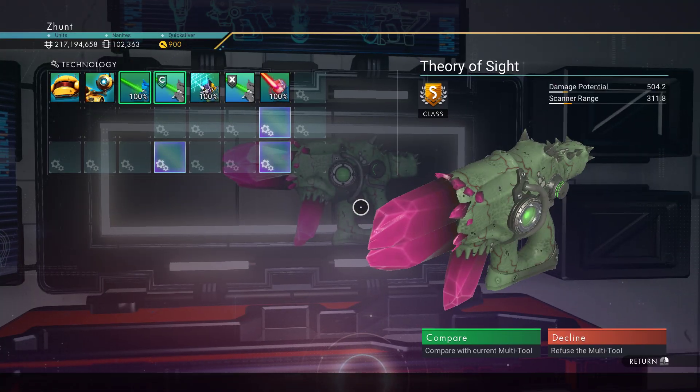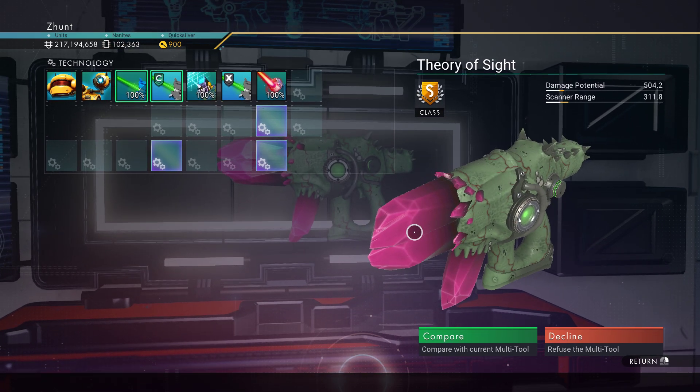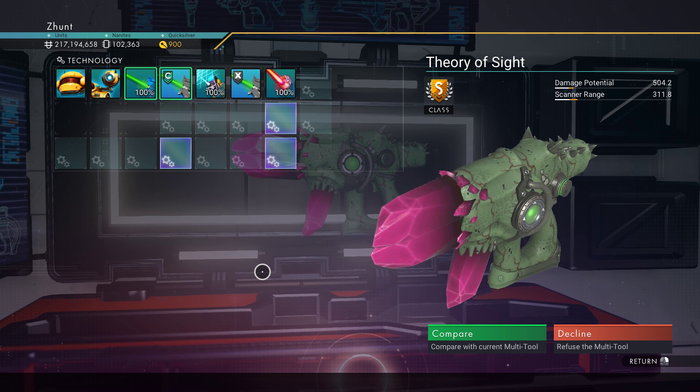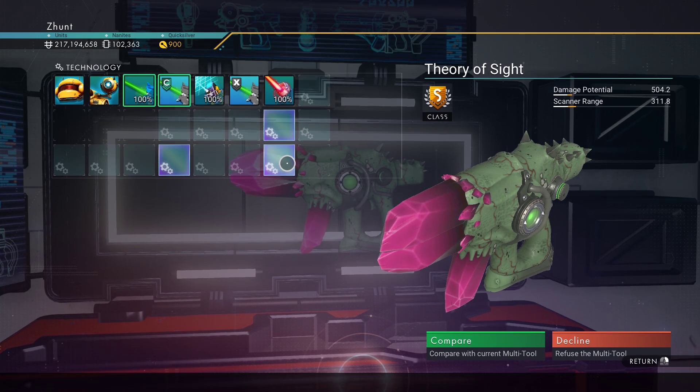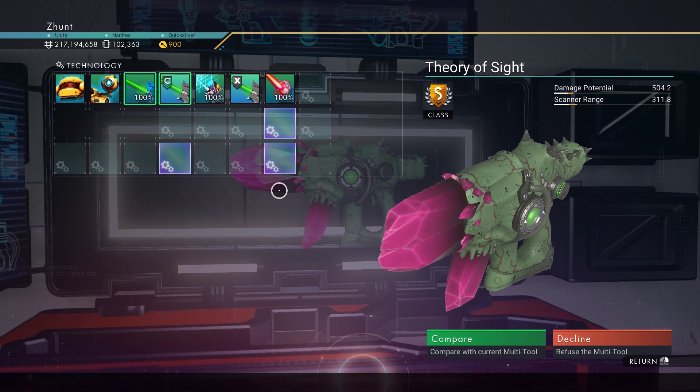The Theory of Sight — little alien pistol, green with pink crystals. We've got two slots touching in here, one over here. God knows where the next one is, could be here, could be down here.